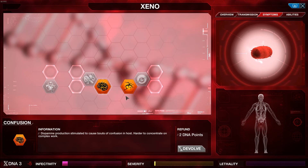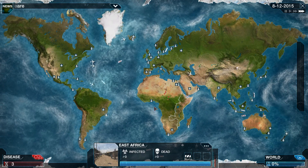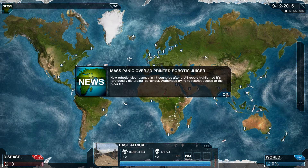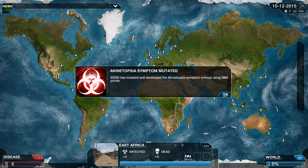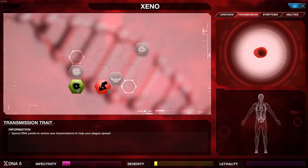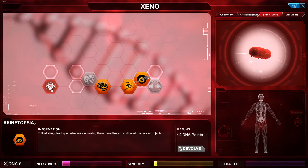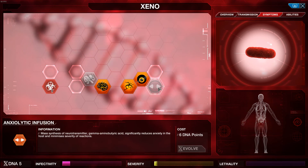Harder to concentrate — we're going to go with that one. We're going to get some more points. Oh hang on, we've just evolved. That is a good one actually, so we've saved a bit of cash there.